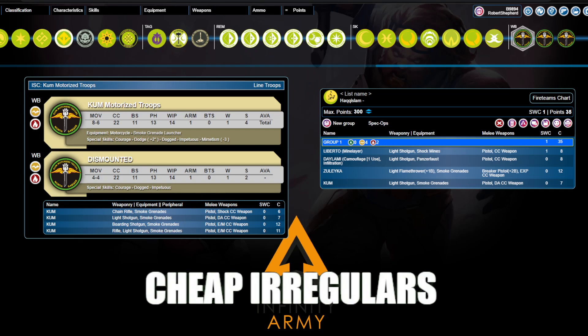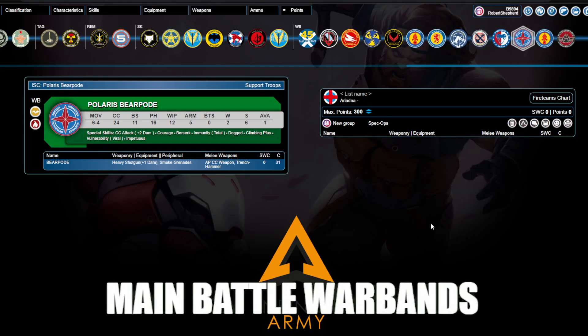But cheap irregulars leads us on into the next category: Main Battle Warbands. This is not actually a totally accurate description — it's me being a little tongue-in-cheek. What we are actually talking about here is kind of two archetypes. The reason I call them this is that if you think about like a main battle tank, some factions have pieces that function like warbands but are super heavy — super heavy equivalents of the warbands. And here we are in Infinity Army in Ariadna, home of the Polaris Bearpod.